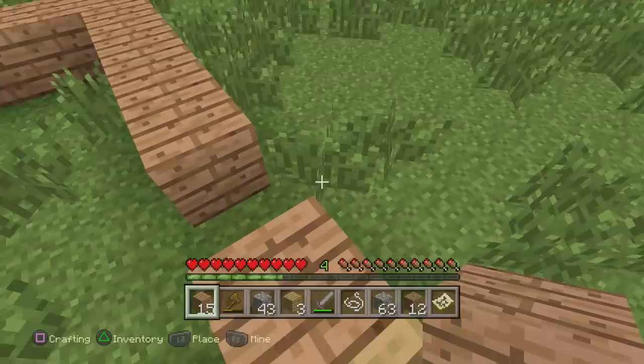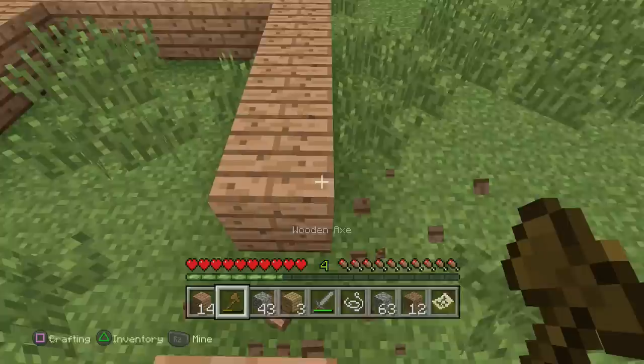We've got our foundations down. I always like to build it like this — just start from the base and build up. Not like that though, that's not how you build a house. You don't put obstacles in the doorway. We just want to build up. Oh my gosh, I really need to get used to the controls.